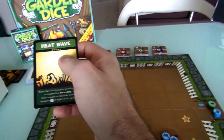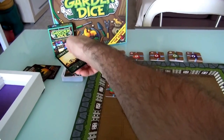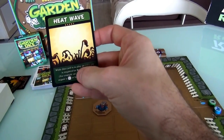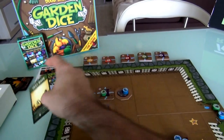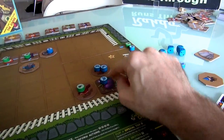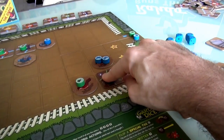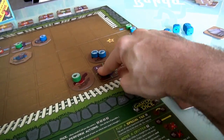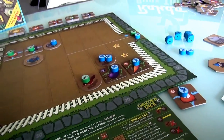This heatwave will remain until we go through the deck and draw another event to replace it. What this means is: while this card is in play, an extra pip is required for harvesting. That's actually bad news for Jen because she wants to harvest her eggplant — normally she'd need a 5, but now because of the heatwave, she has to have a 6 to harvest it.